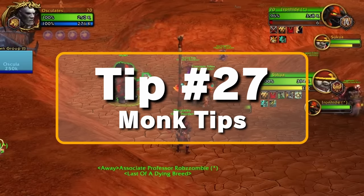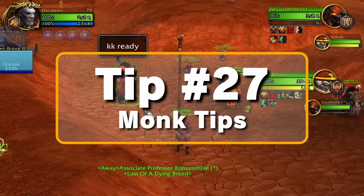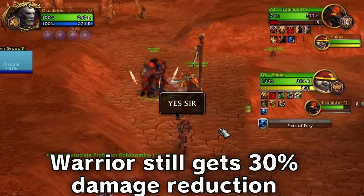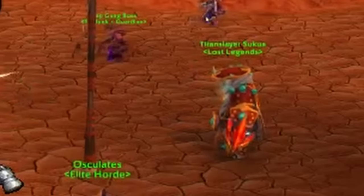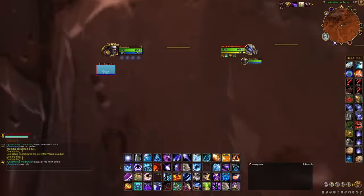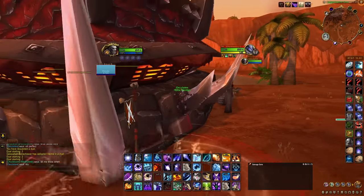Tip number twenty-seven for Monks, and this is a big one: monks can disarm through Die by the Sword, preventing the warrior from parrying. Only monk disarm works this way because it's a ranged ability and not an attack. Ring of Peace can also be used to get somebody stuck on a wall — this works best when they are in a corner.